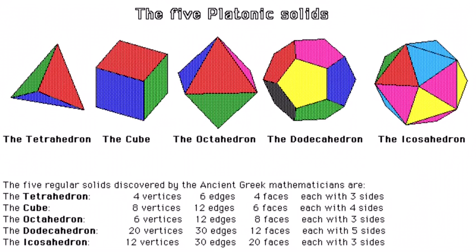Water is a 30-edged icosahedron — the 20-sided dice.